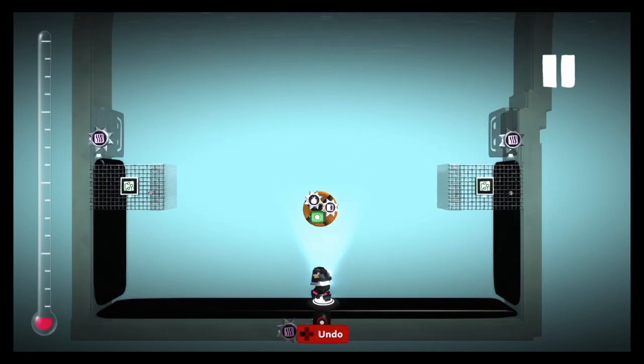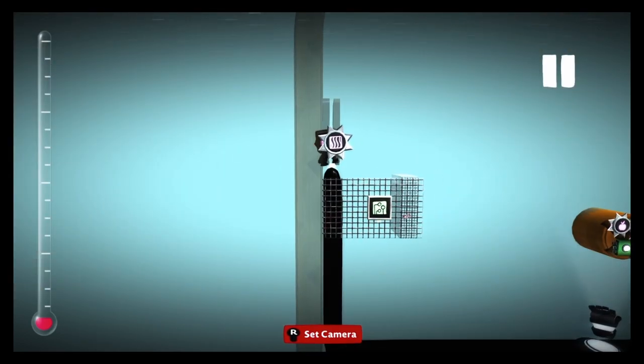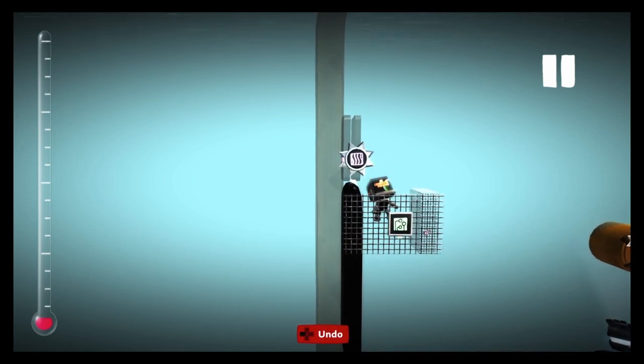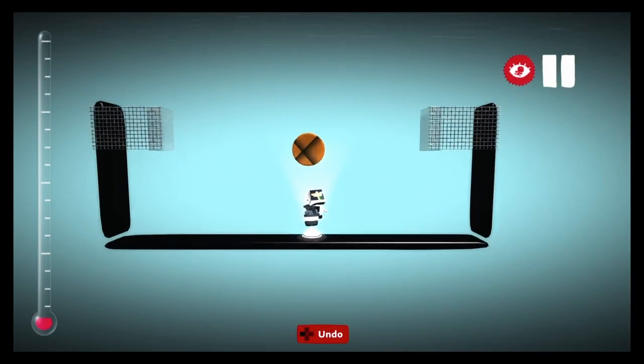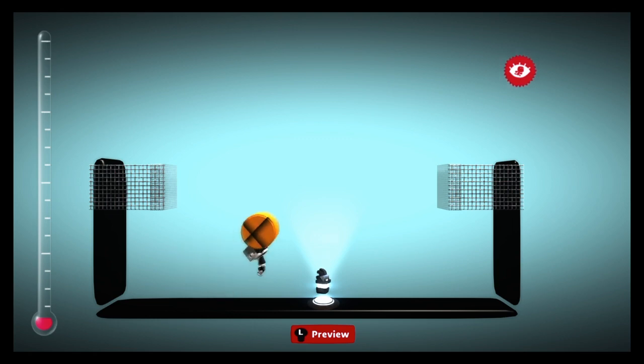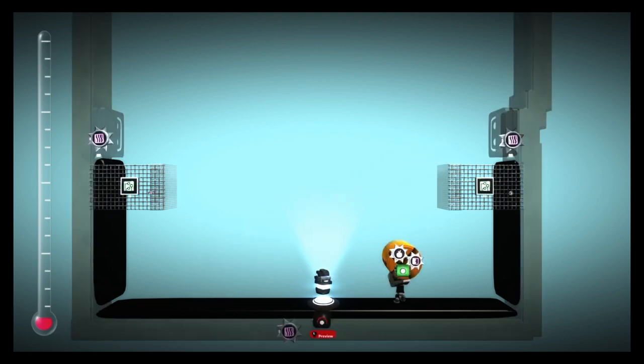The bounce pads won't actually bounce the object because it's an object, not a player. So instead of letting it go all the way back, it will redirect it and what comes up must come down — it will go through the net. That completely prevents the problem of getting stuck up there, just in case you can get it stuck.